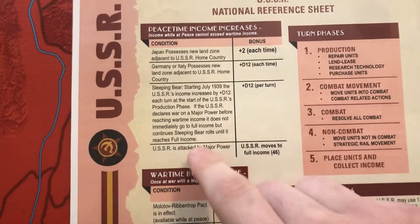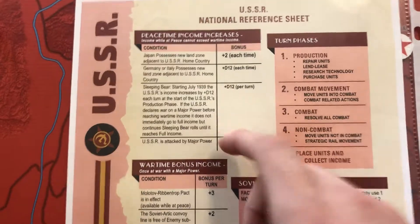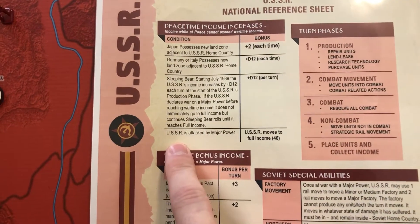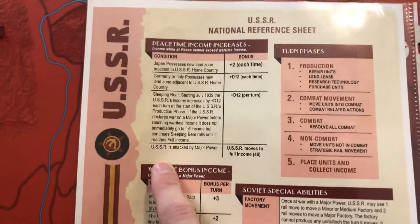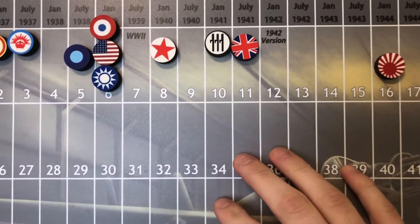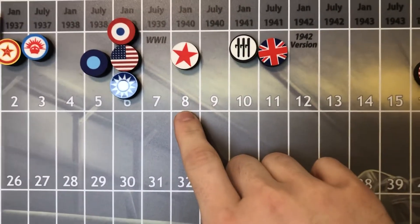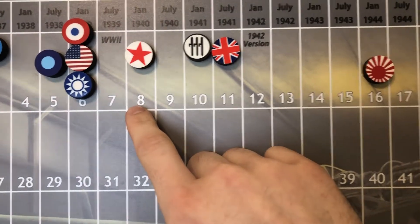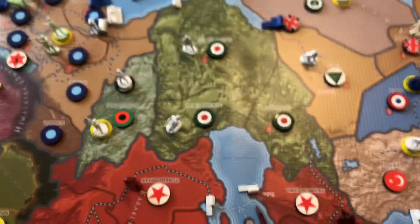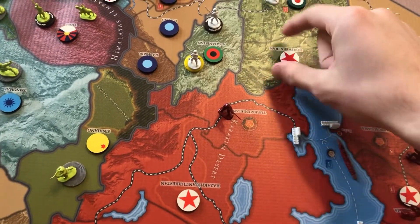The most important income boosts are the sleeping bear rolls. Starting in July 1939, you roll a d12 every turn and move up your income by that amount. If the USSR gets attacked by anybody, income jumps straight to 46. Also in July 1939, the Soviets can start attacking neutral powers, though at that point you're probably still sitting at 8 IPPs.